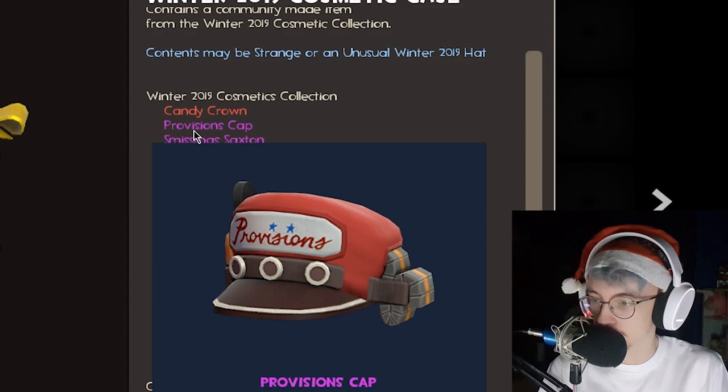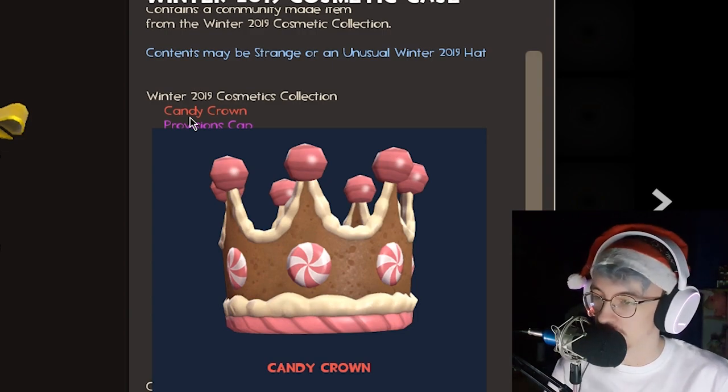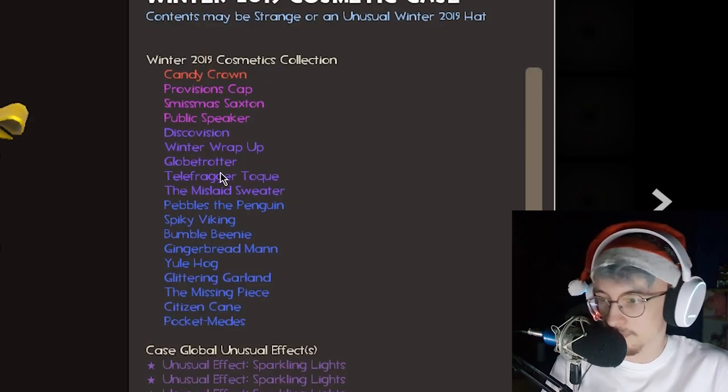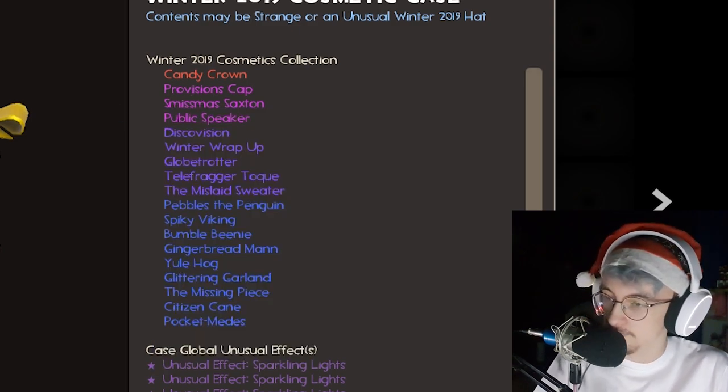Provisions Cap to go with the rest of the provision cosmetics, and then we end up with a Candy Crown, very nice. Out of all of these, I want the Yule Hog, probably the Globetrotter and the Provisions Cap — those are my top three from this update.